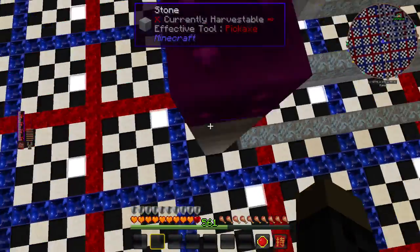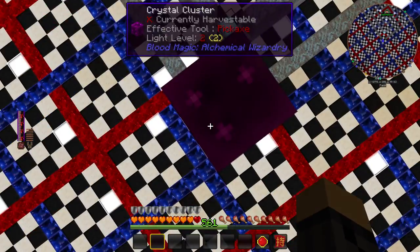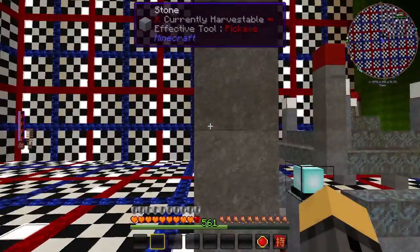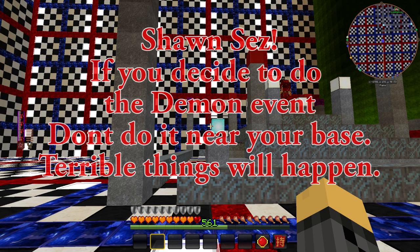Not only that, you need to top the entire thing off with these crystal clusters. In order to create a crystal cluster, you're going to need both Blood and Soul shards, which are dropped by demons — and demons can only be created if you do the demon event, which is an end-of-game style event that we're not ready to start on our server.